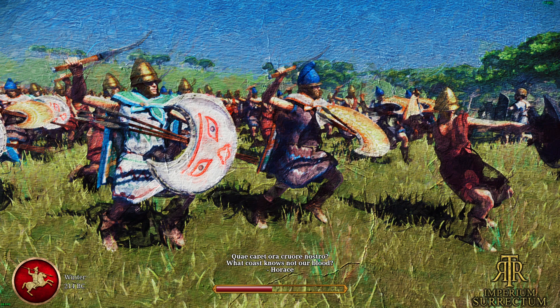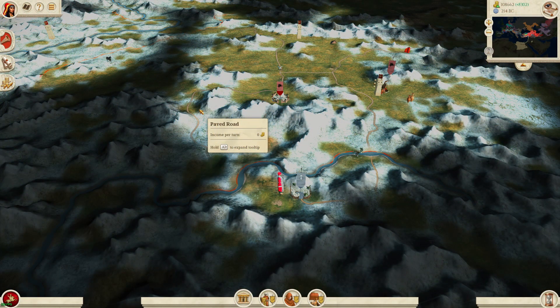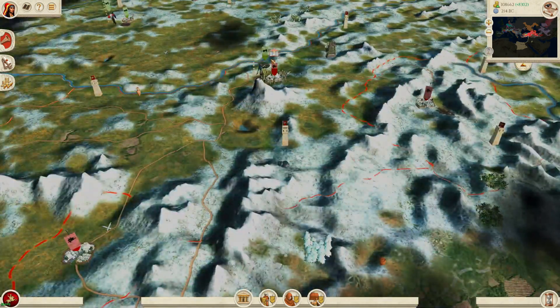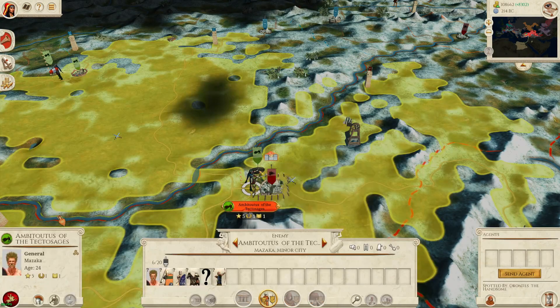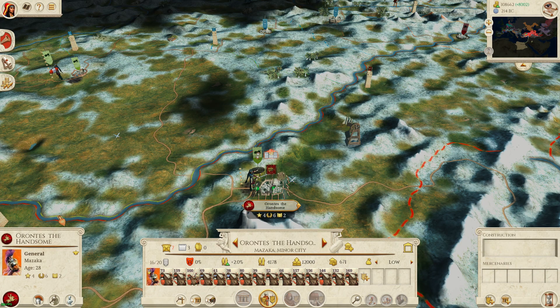All right everybody, it's time for some Armenian action. That's just one of the very pretty loading screens for the mod, which is of course RTR Imperium Surrectum. We've now acquired several new enemies: Galatians, Cappadocians, and the Seleucids. But we now have 29 settlements, so we're going to sally out and destroy them because they ain't nothing. The Galatians only have one settlement.